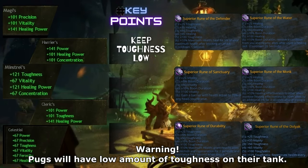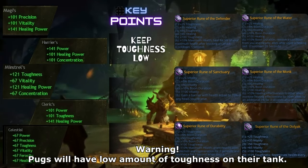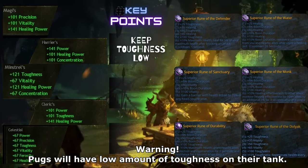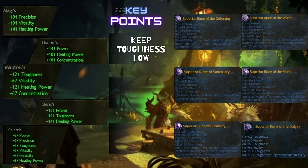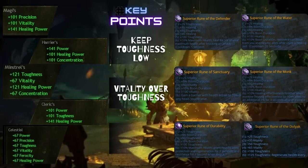Be warned that if a hand kiter wants to PUG, they might need a really low amount of toughness, because PUGs usually do not have tanks with a big amount of toughness. So take this into consideration. Secondly, prioritize vitality over toughness for more tankiness and survivability.